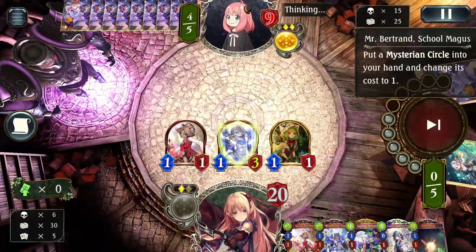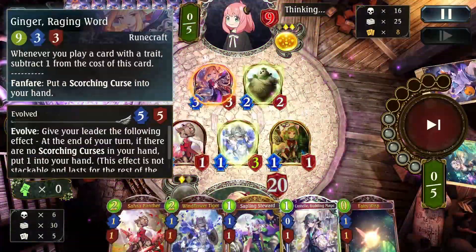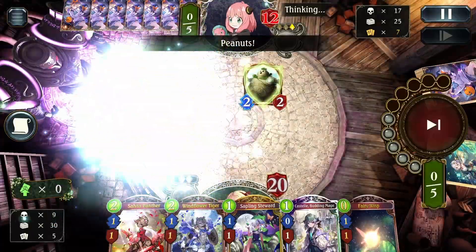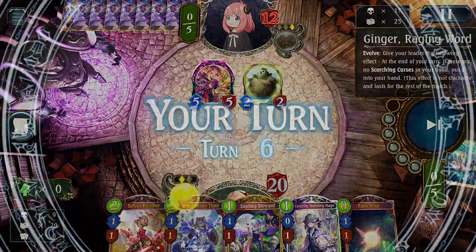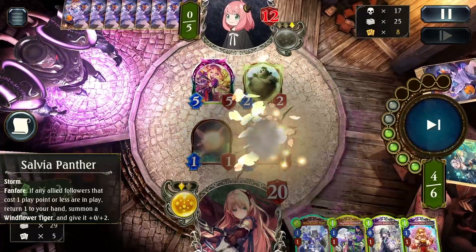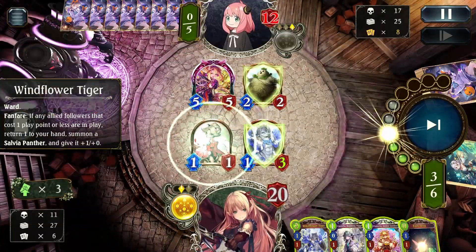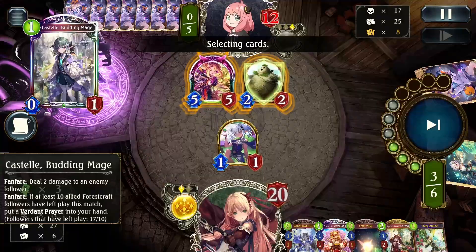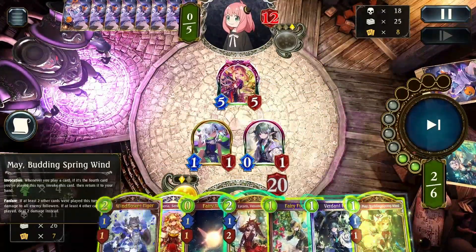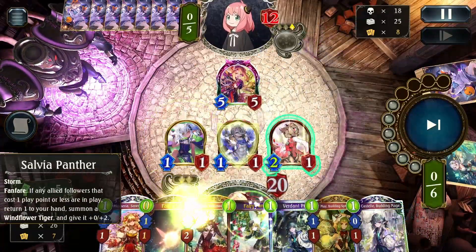Our hand is a bit lacking in storm damage besides Windflower Tiger and Salvia Panther. They get the Ginger out but have to use the spell on Ginger — nothing to duplicate, which is great. We do have to be careful about leaving board presence now because of Ginger. I play the wisp, recycle it, and then with the Stewardess I draw more cards. Now that I can guarantee I can bounce Stewardess back, I choose to recycle Castell again with the assumption that Fairy Fun Flag in hand should let me approach lethal.